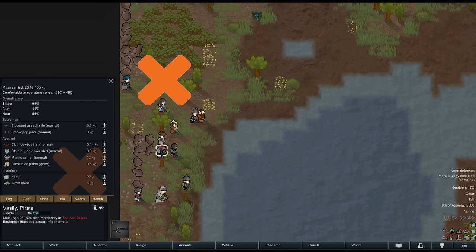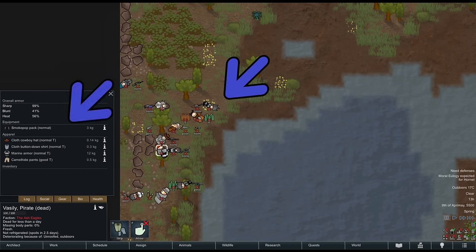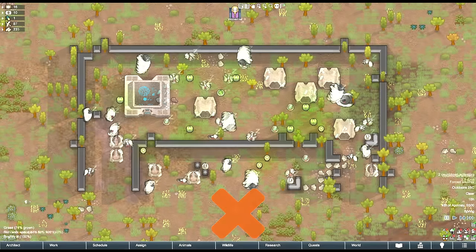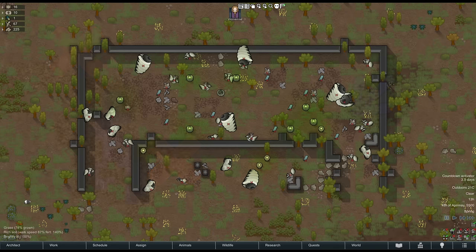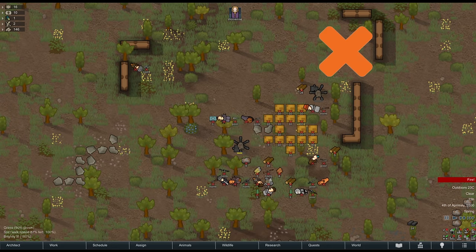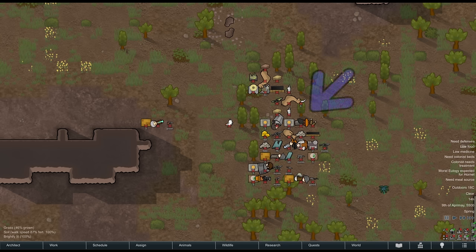Enemy raiders don't count, and anything in their inventory does not count. Once dead, the corpse counts, the tainted clothing counts, and anything that drops also counts. You just got a mech cluster? None of it counts as wealth. Defeat the mech cluster and the buildings still don't count — any items do, however. The walls, unstable power cells, and other buildings don't count until you claim them. For sieges, all the dropped items immediately count. Barricades and mortars don't count until claimed. A trade caravan doesn't count, and anything in their inventory doesn't count. If they die, the corpses count, the tainted clothing counts, and anything they drop counts.